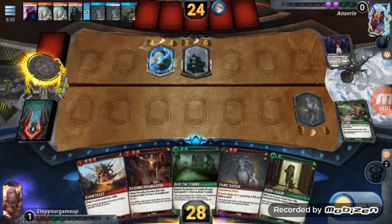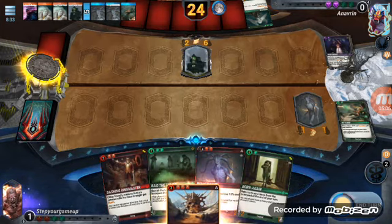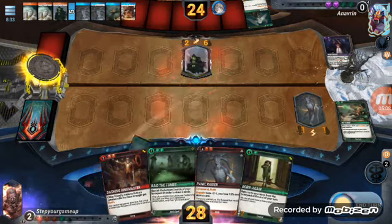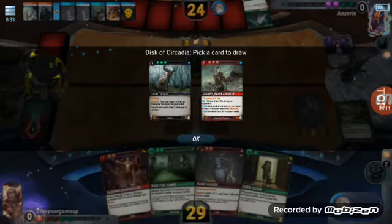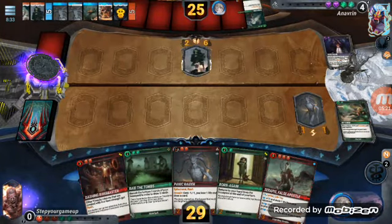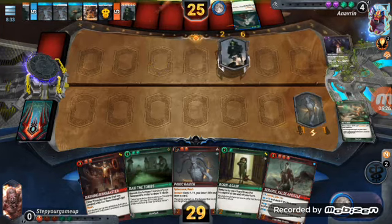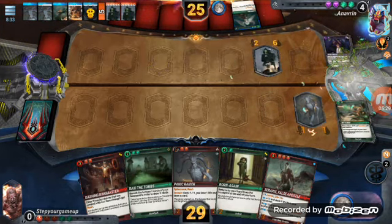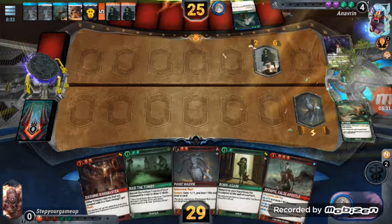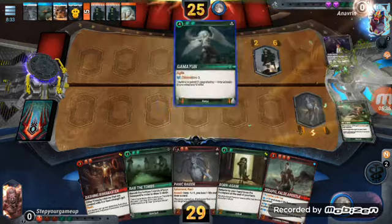Let's put him back in his hand. Burn a card — did I heal? Let me do that and put him into our hand, then pass the turn. He's probably gonna use his ability. Nope — he didn't use the ability, so he's gonna put that creature back down.